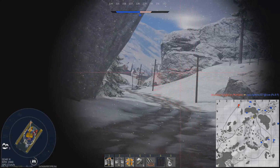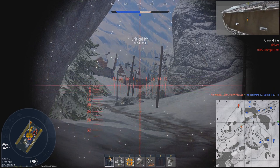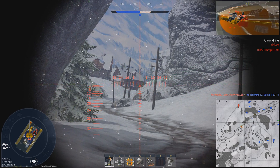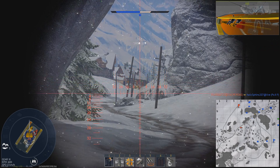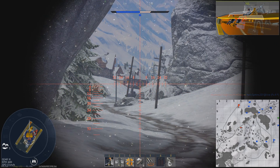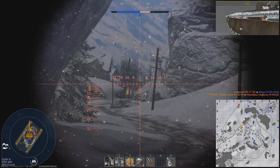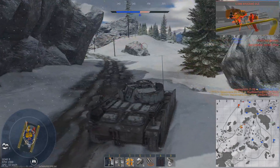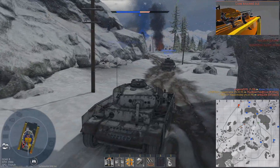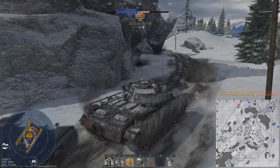There is a problem a lot of people don't account for: when enemies spawn, they have spawn protection - they are immune for several seconds to incoming damage while they can dish it out and orientate themselves. Watch this - prioritizing targets, I prioritize the M5, and now a beautiful double kill on the LVT A1. My spider senses are tingling - I got shot just as I reversed, but that was okay.